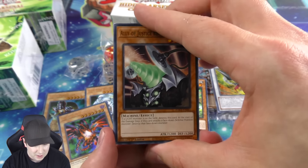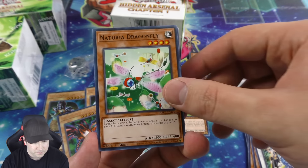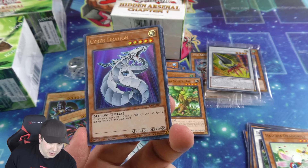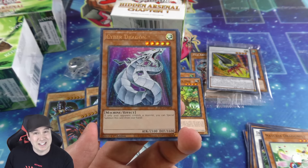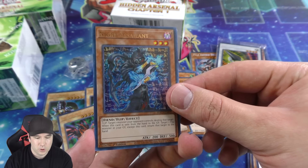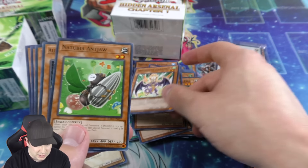Second booster pack from box three. Lots of different Hidden Arsenal reprints in here. Elemental Hero Stratos, very nice. A Dragunity Dragonfly. Oh — Cyber Dragon right there, that is beautiful! That is the original art from Cybernetic Revolution — it came originally as a super rare and ultimate rare. Now it's an ultra rare here, very very cool. The highest rarity I believe this came in before was a Championship Pack super rare. And a Fabled ultra rare, with a terminal common foiling too.